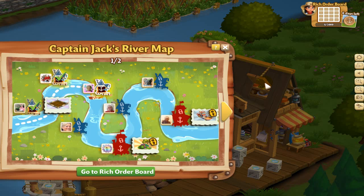So hopefully I'll be able to mention something today that will help you be able to complete these boards each week. The first thing you can see in the corners is this little shortcut or map you can look at. It tells you how many days you have left. So this is a new week — I have six days to complete my Rich Order Board.